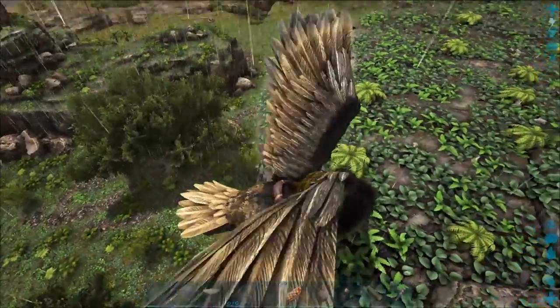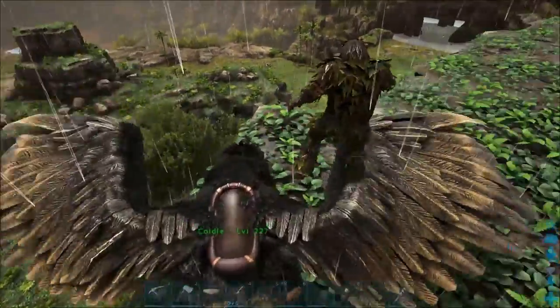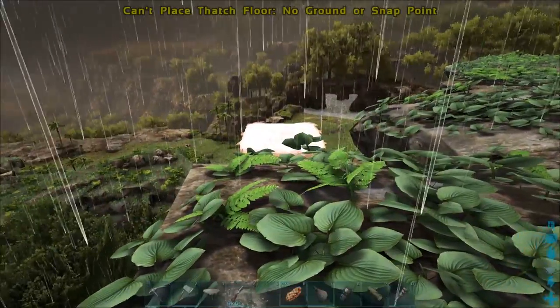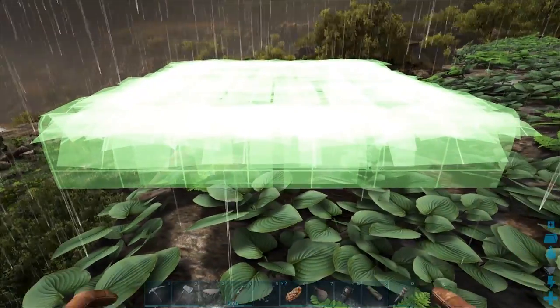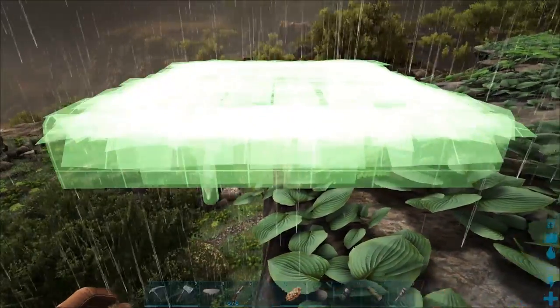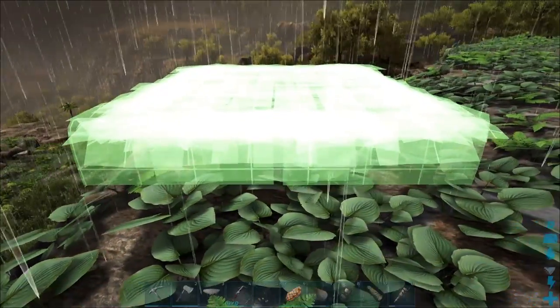I found this straight bit of terrain, and I knew it was at a 90 degree angle to where I wanted the ramp to go down from. So the first important thing to do was align the foundation up with the straight edge of the terrain. You need to make sure you get this right, because if you don't, the ramp will be at the wrong angle.